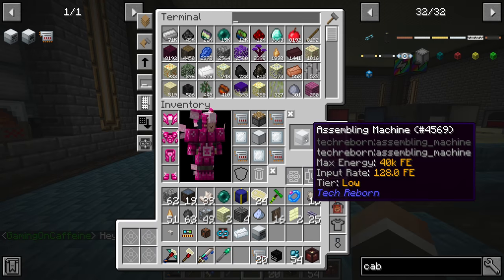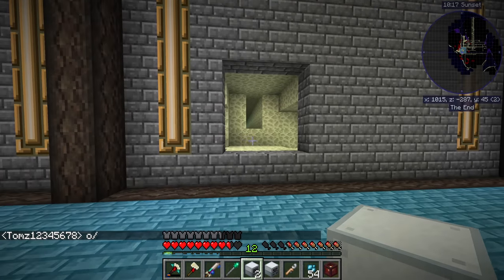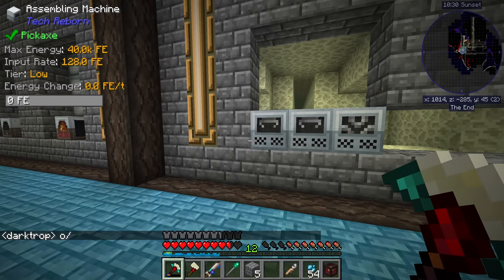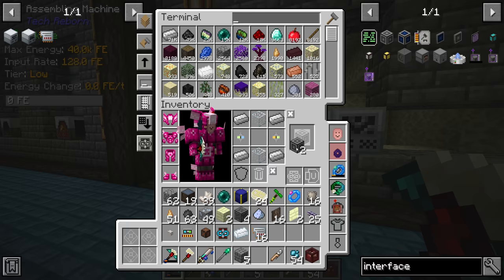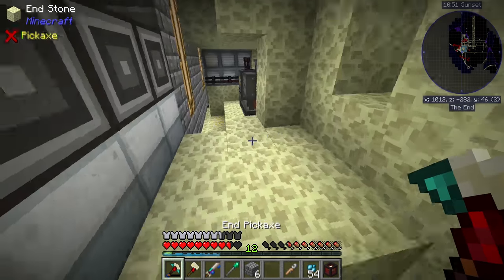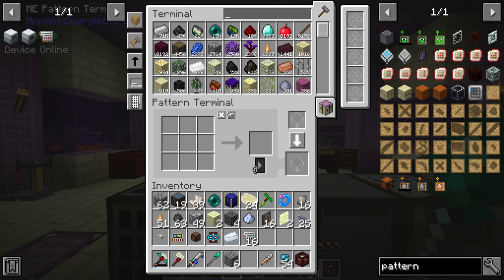Once we have those plates that should be everything for two assembly machines. I'll grab my wrench to make sure I don't accidentally pick up a machine without it. Let's put these down over here — the two assembly machines next to each other, and the plate bending machine right there. We can add more machines along the wall as time goes on. To auto-craft with these we'll need ME interfaces — one per machine — and we need to connect those up with cable and power.